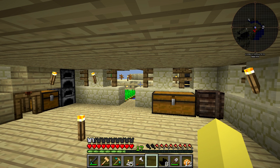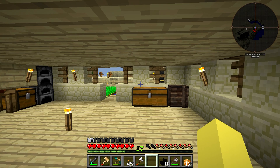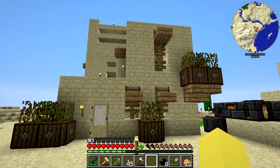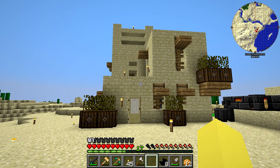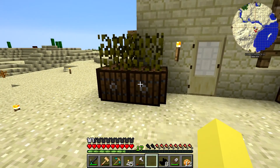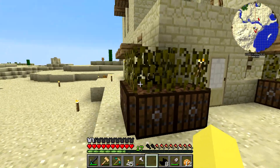I had some ideas in mind. I think I mentioned a couple of them last episode and I went about putting those into action, so we can head outside. This is what the base looks like from outside now. I think the leaves really do kind of bring it to life. I really like the way that the spruce trapdoors look — it's supposed to be like planters.